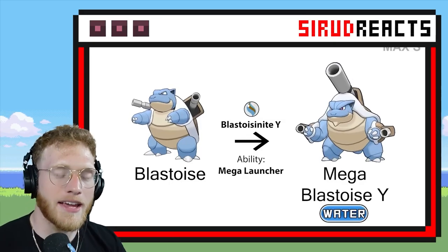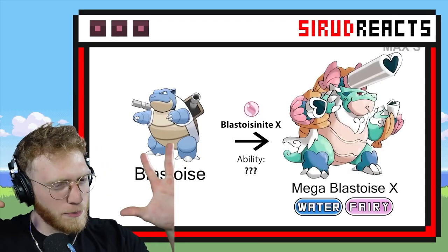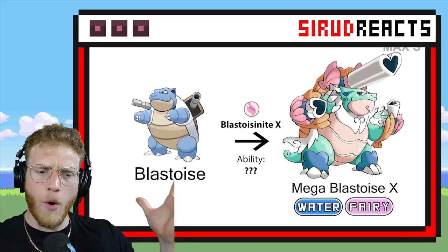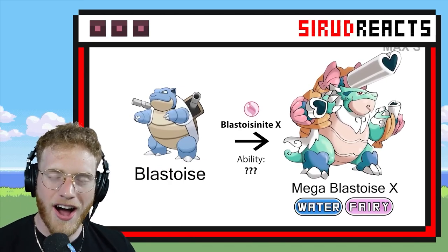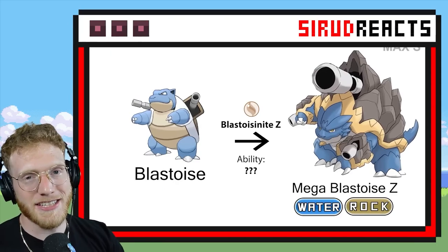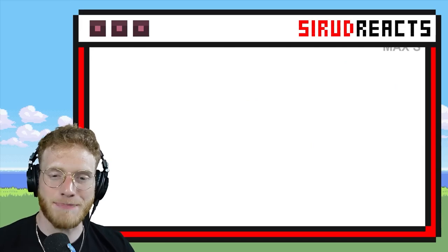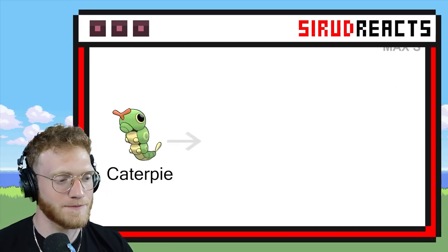Here we have a regular Mega Blastoise. Let's see what the X is — I hope it's going to be Water Steel please. Water Fairy! I think I might have seen that before — I actually think that's pretty cool now. Water and Rock — it's back like an entire mountain.